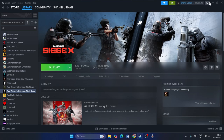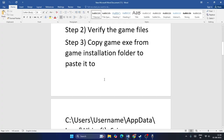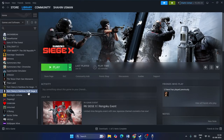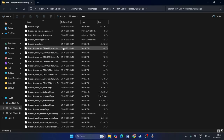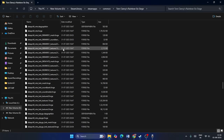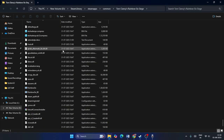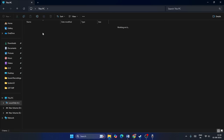The next step is to copy the game EXE from the game installation folder and paste it in a specific location. In Steam, right-click the game, go to Manage, and select Browse Local Files. From here, scroll down until you find the game EXE file. Copy that file.